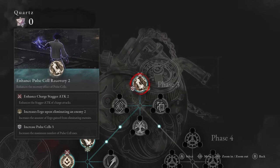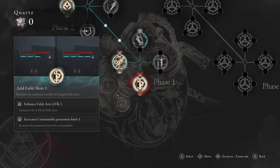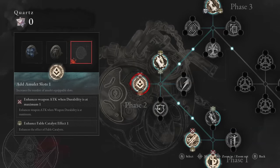I'm currently on phase three with my first upgrade complete — enhancing the stagger of charge attacks, meaning they'll stagger more often for more DPS, more ergo from enemies, and more healing. In phase four I'm looking to increase fable bars to five for a big damage increase, plus level two of enhance the attack of fable arts and increase your attack when weapon durability is at its maximum.